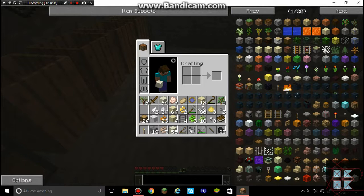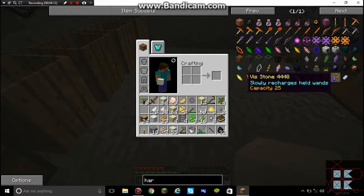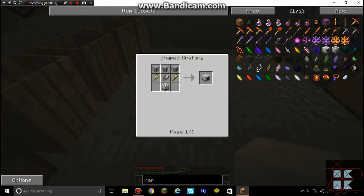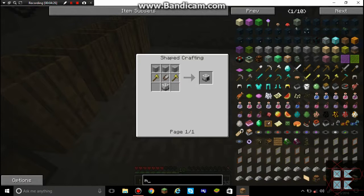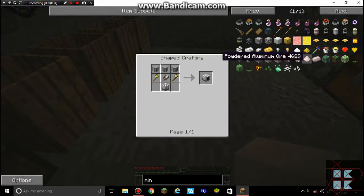Let's see — harvester. Oh no, that's just for trees I think. Is there an auto miner? I keep forgetting this stuff. Carved eminence stone — no, there is no auto miner. Nuts.